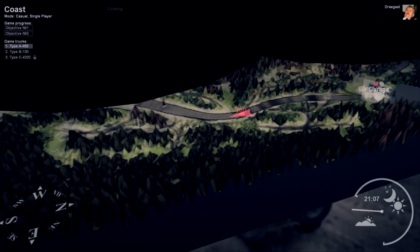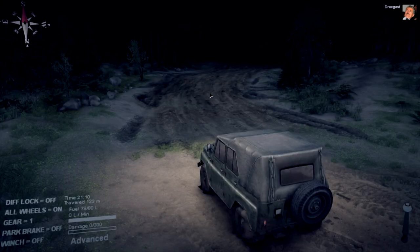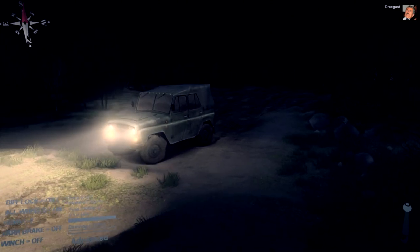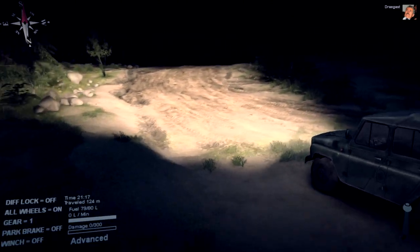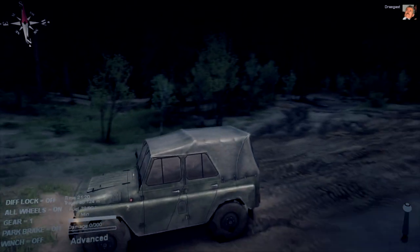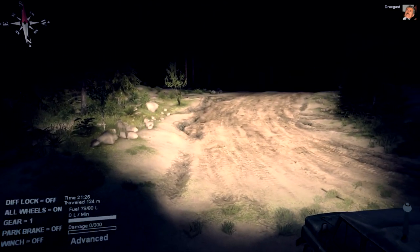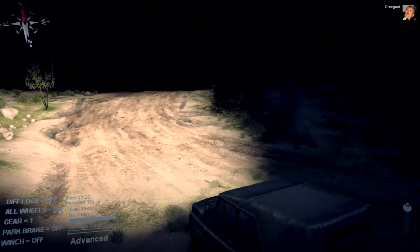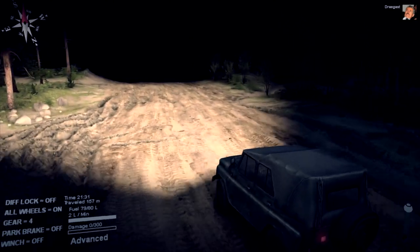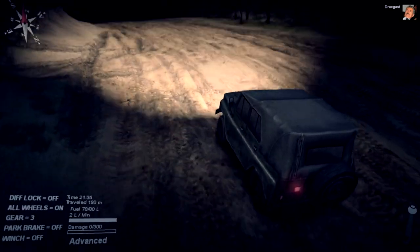We definitely want to turn all-wheel drive on right now. Our differential is still off so the wheels are spinning at different speeds — now we are getting really stuck here, so I'm going to turn it on really quickly. As you can see, the difference is quite drastic in terms of getting out of those sticky situations. I'm going to keep all-wheel drive on this whole time. I just want to make sure that I'm going down the right road — that road should just keep going all the way down to that Type-C 4320.